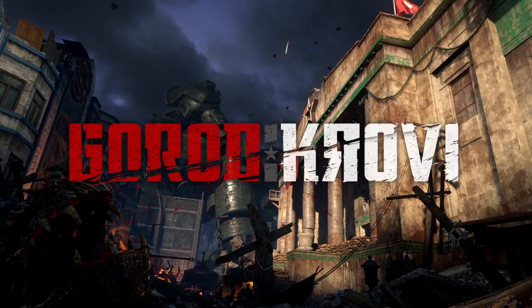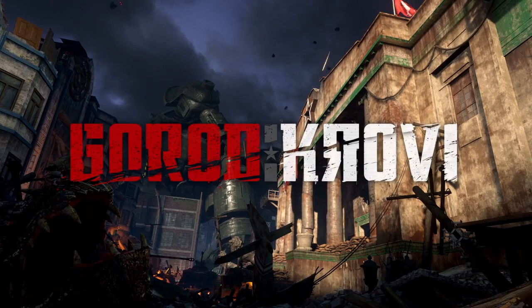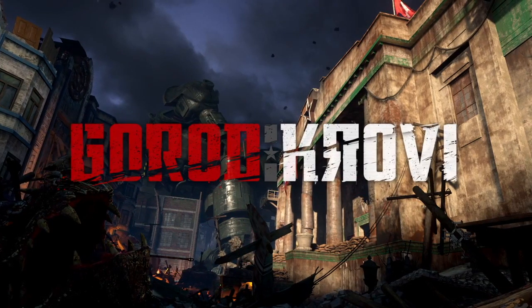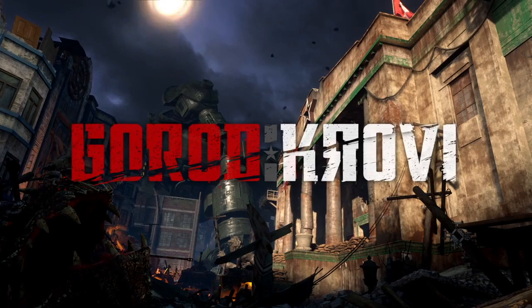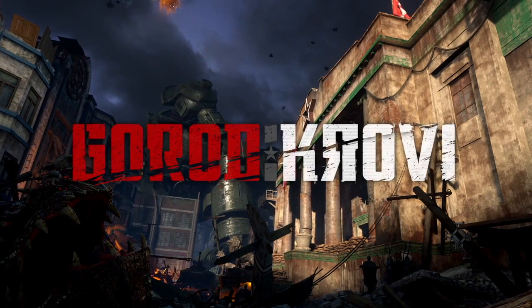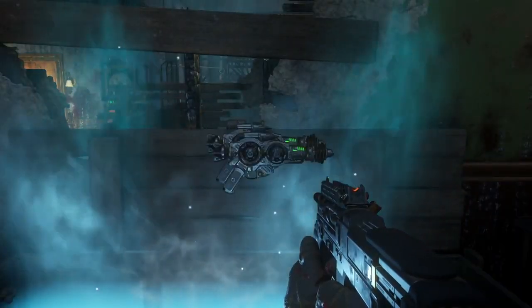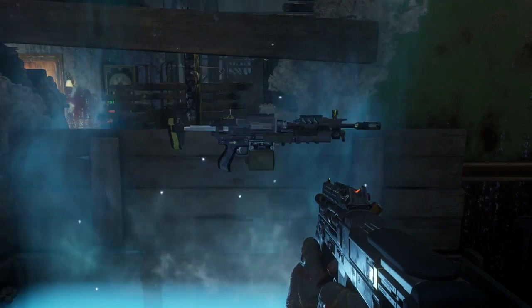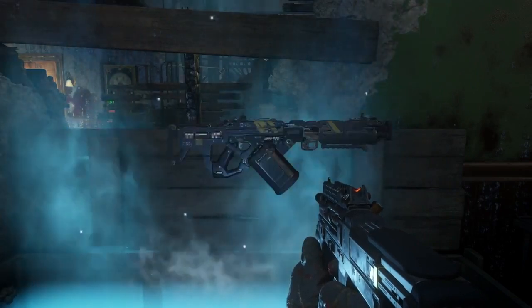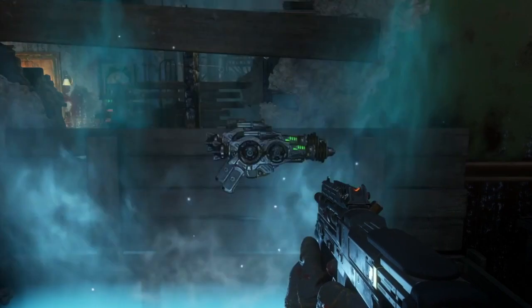I'm probably pronouncing that incorrectly, but the Ray Gun Mark 3 is coming back to DLC 3. In DLC 3 for Black Ops 2 Buried, we saw the Ray Gun Mark 2 introduced, and now DLC 3 for Black Ops 3, the Ray Gun Mark 3 is being introduced. It's been spotted in the box by Dempsey. Now a lot of people have been saying maybe this is the Wave Gun Mark 2 or a different type of wonder weapon, but I'm 99% sure this is the Ray Gun Mark 3 and I'll tell you why in just a second.